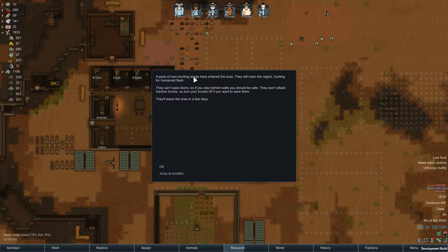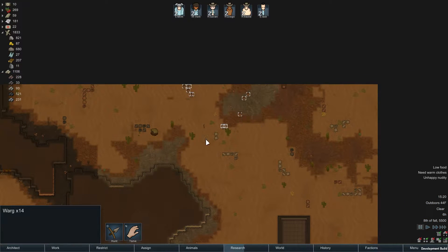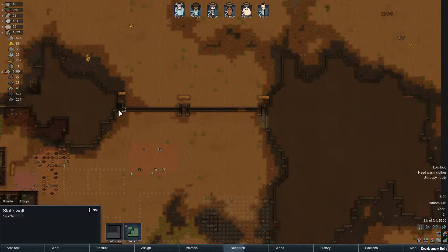It looks like a Manhunter pack of wargs — the scariest, maybe second or third scariest Manhunters — maybe second scariest after boom rats. Anyways, very scary Manhunters, they are in the area. And we are going to, in a very cowardly way, probably stay behind the doors for the most part. But maybe we'll run out and try to take some of them on — let's see what they do.